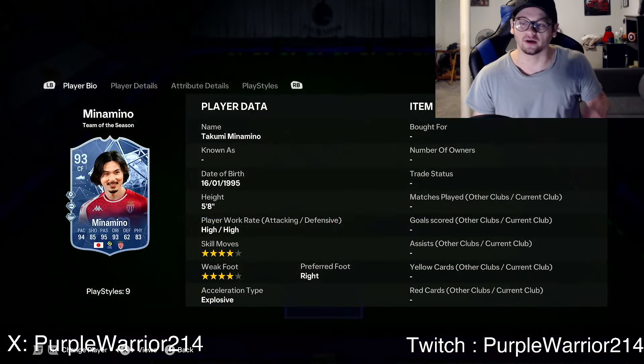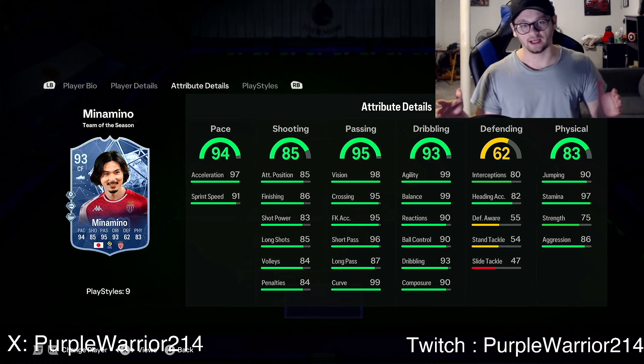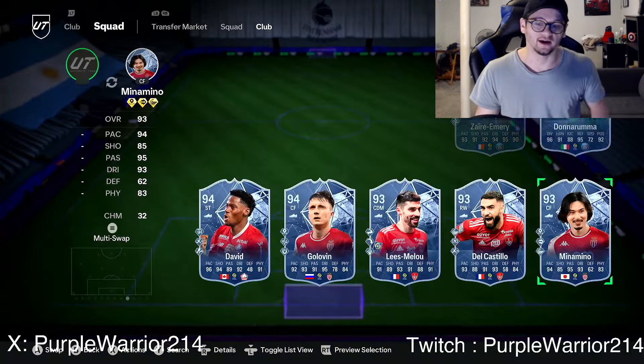Minamino I think is an objective I might have missed. He has Ping Pass, Incisive, and Whip Pass — four star, four star. Good passing except for long passing, great dribbling with 99 agility and balance, decent shooting, decent pace — give him a Hunter to boost shooting and pace all the way up to 99. Decent physicals and he can even intercept for you. I personally really like having wide CAMs who can intercept and come back to defend, so the 80 interceptions is going to help a lot.